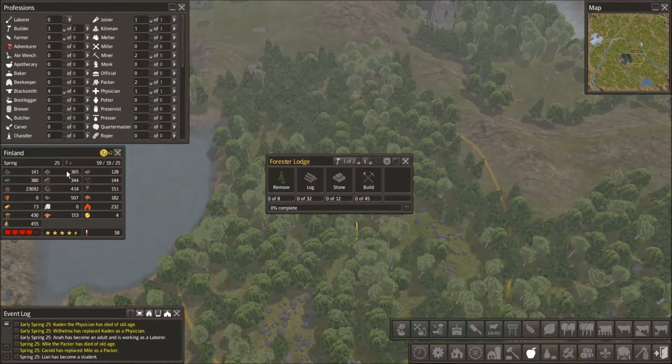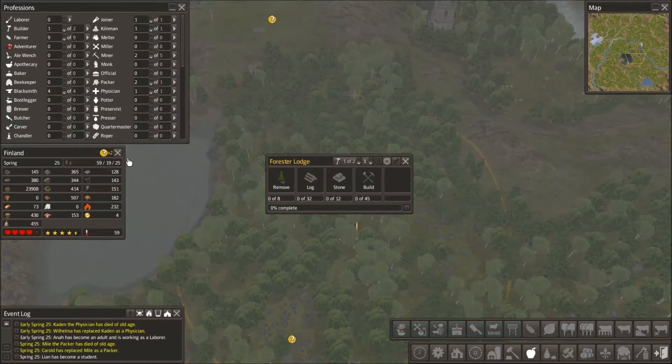He needs 12 stone, which we've got plenty of. He needs 32 logs, which we're okay on.